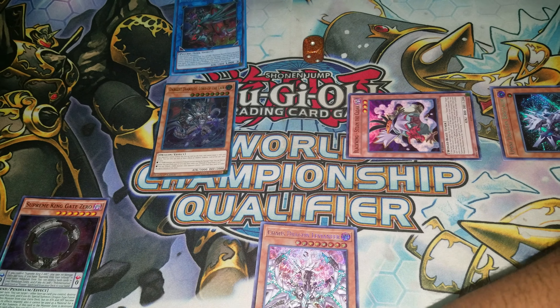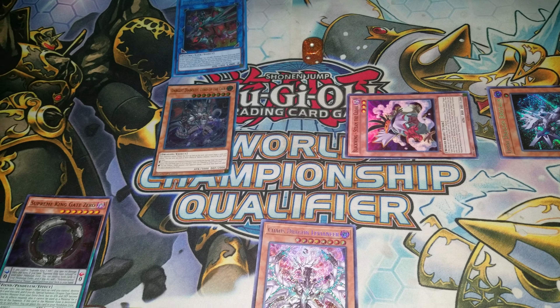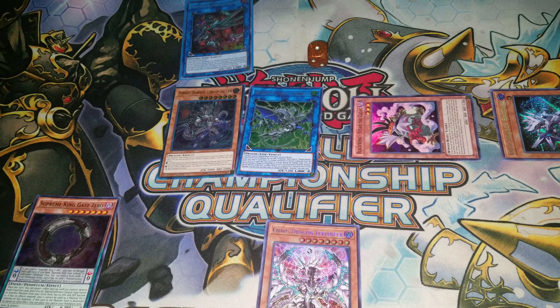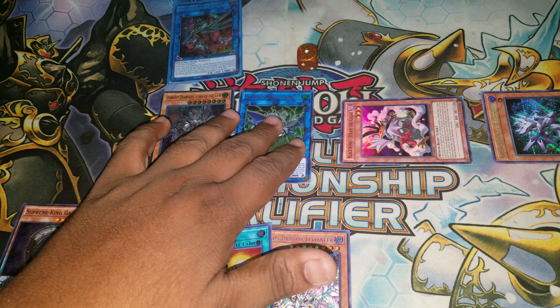Rotar's effect can only be used on summon, so you'll be required to discard a card there. You're going to add Chaos Dragon Levianeer. Now it's time to start the combo.